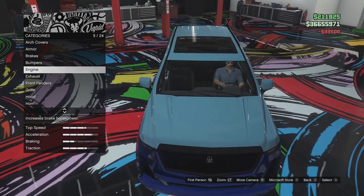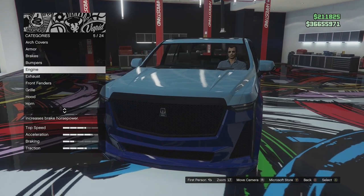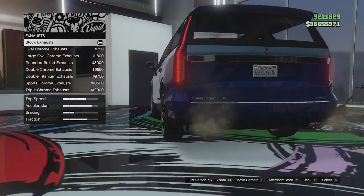Engine options - we'll go for full engine. We don't have any visual engine options which is a bit of a shame, but we'll check out the engine bay later on and have a look at the interior.